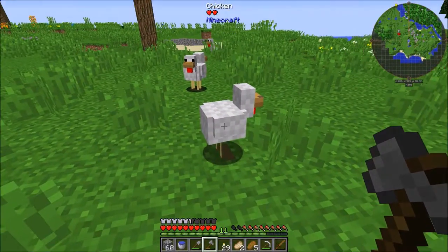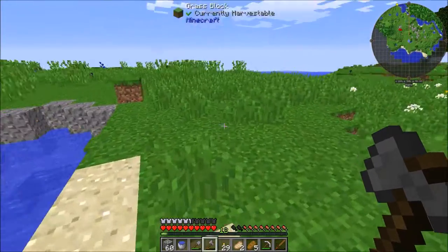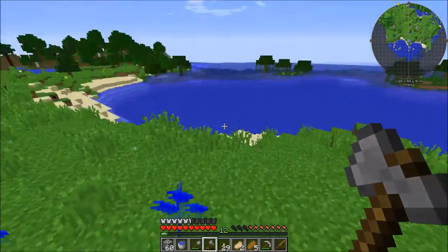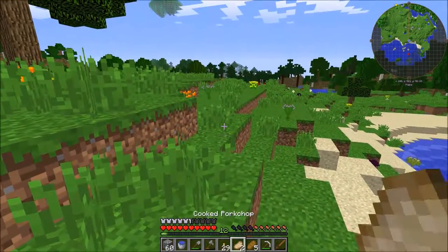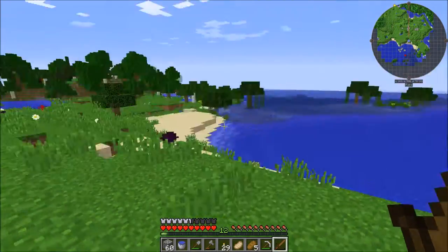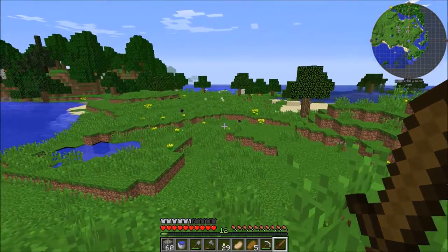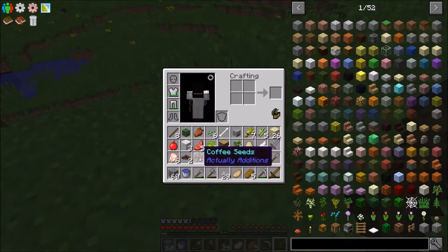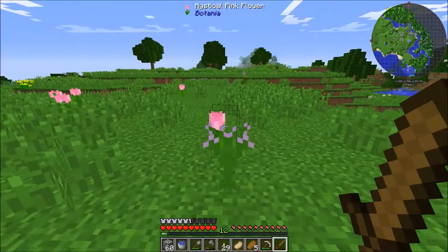Looks like the ocean is nearby, so that's pretty good if we wanted to make a base right around here - that wouldn't be awful. We could flatten out these big hills. There's a slime island up there, that's really cool - slime islands are pretty neat. I like these areas already. Oh, wild coffee! Let's go get some sand from the beach.